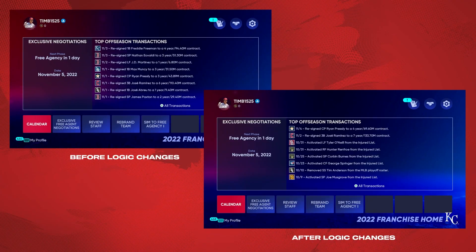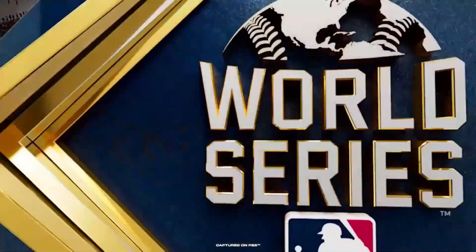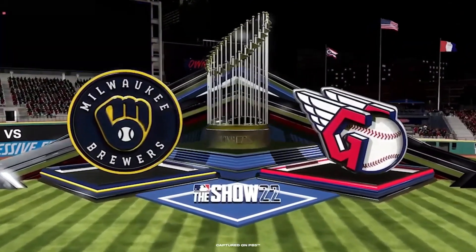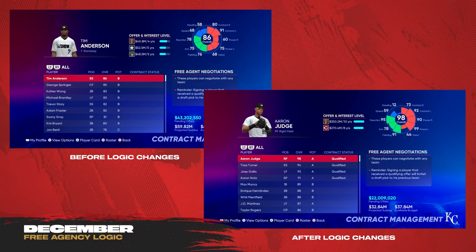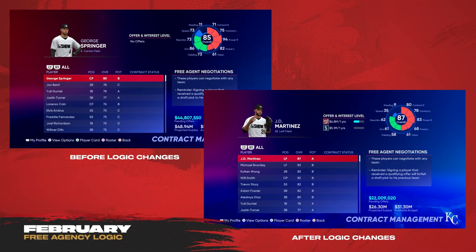At number six: Off-Season Franchise Improvements. Previously, there were some issues with players signing in the exclusive period — there were just too many players signing. In previous MLB The Shows, you'd see all these players sign big deals right out of the gate. Players will now only sign during the exclusive signing period if they have very high interest in re-signing with that team. There will be more free agents that test the market and don't sign immediately. You're going to see a lot of high-value players in December and even January, reflecting what's actually happening in the MLB. This is going to make the hot stove feel like a real thing and really exciting.